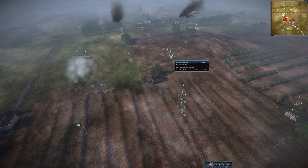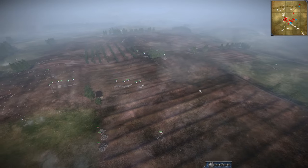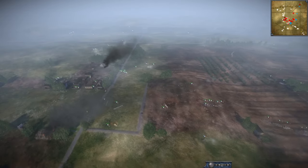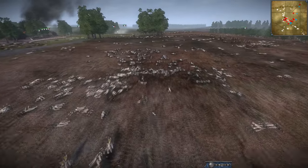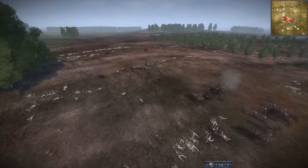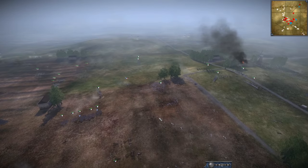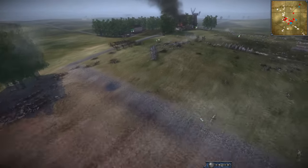Looks like Davout is going to form up with the Imperial Guard and fight the remainder of the Russian army. Realistically this is where Russia would fall back and chalk it up to a defeat. They really stuck it to the French though. This would be like Borodino — both sides. I mean, France has won this — they've won the field, forced the Russians back, but it's a bloody fight. Rather bloody.